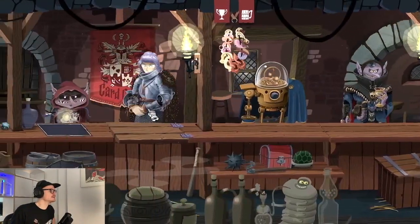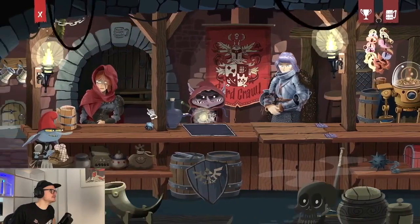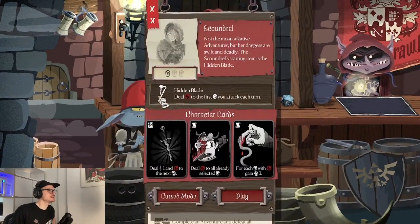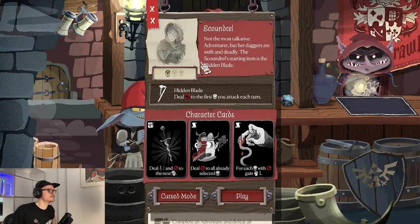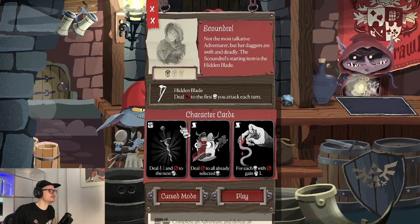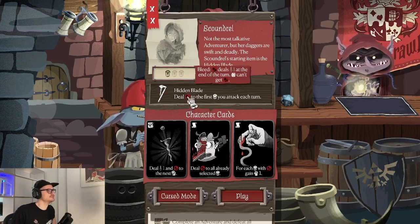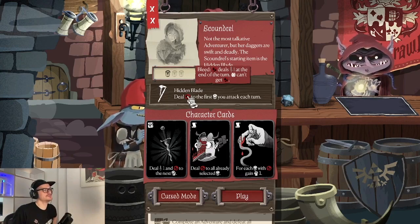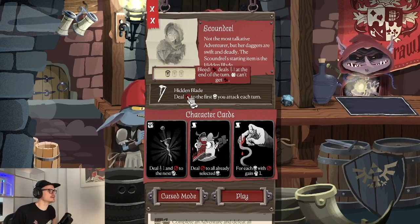As I said, each character has its own starting equipment. The Scoundrel, which you can also play in the demo, is the first character who basically revolves around the bleed mechanic. Bleed is a mechanic that deals one damage at the end of the turn if the monster or enemy stays on the board, but obstacle cards which are not humanoid basically can't get bleed.